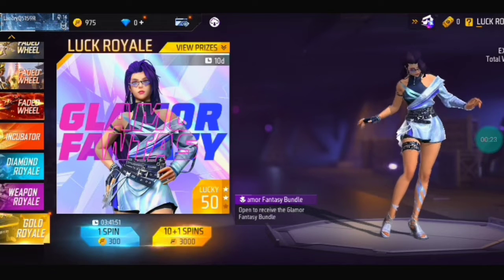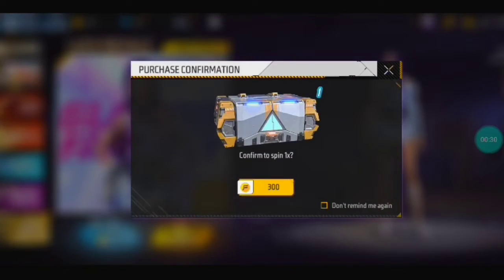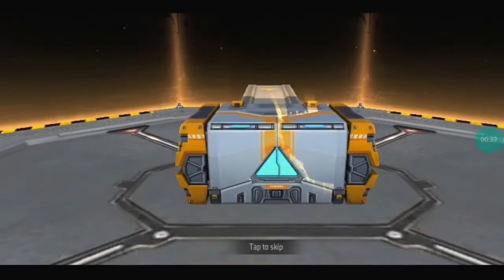You can see one spin. You can see three coins on it. So you can spin it. Confirm to spin.